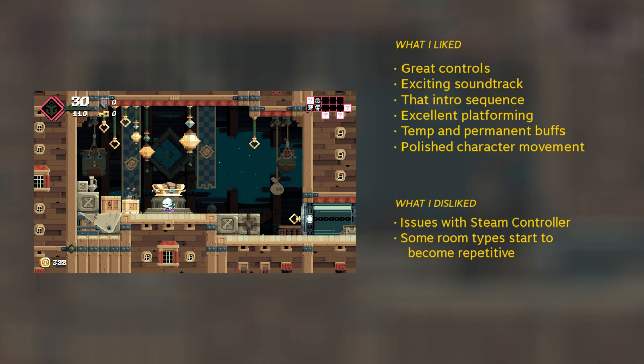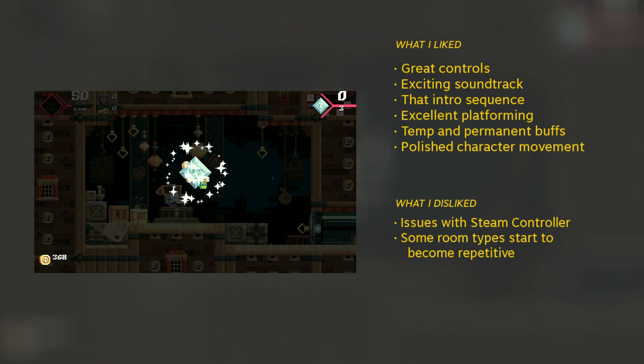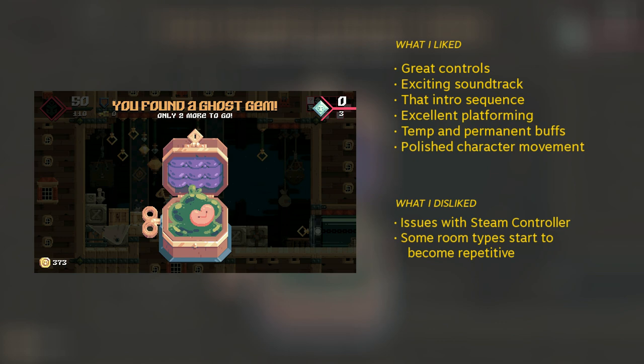I would recommend Flint Hook to people who have played and enjoyed other Tribute titles, or for anyone looking for a fast-paced, interesting take on Metroidvania-style gameplay. Alternatively, if you've been craving a 2D side-scroller with some of the most fluid movement and precise input response, Flint Hook might just be your jam. It's available for Linux through the Humble Store, GOG, and Steam. Links are in the description.